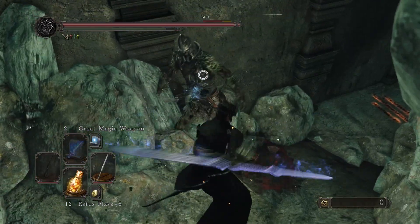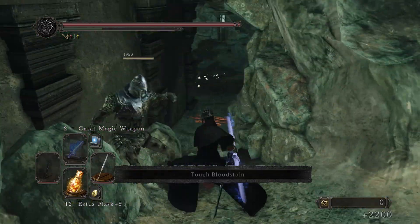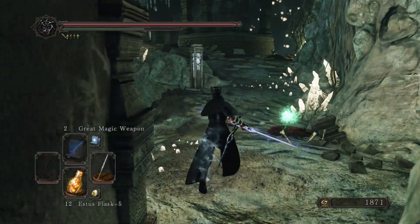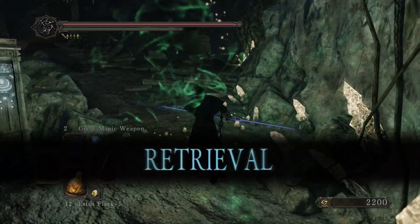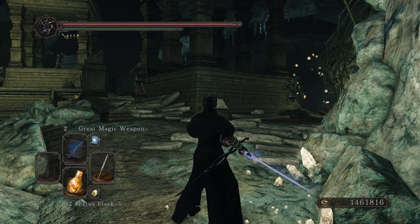Here we go — the Twin Blade. You can get this in an iron chest in the Lost Bastille. It weighs 8 units, has 210 durability, 25 poise break which is pretty crazy, 120 counter damage, and at 50 strength and dex I was doing 316 damage.